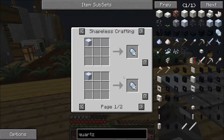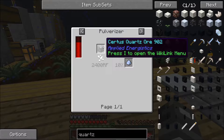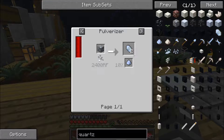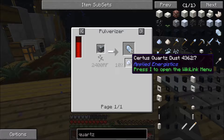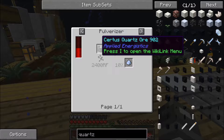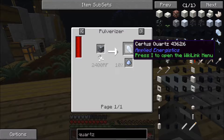There is a way to get the ore. Eight certus quartz essence gives you four ore, and then four ore gets you eight quartz and a 10% chance of a dust, which we don't really need because we get tons of that too. Basically every single essence turns into one certus quartz. That's pretty darn good.